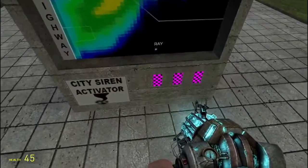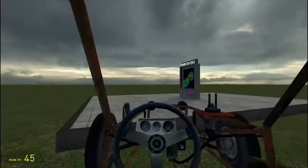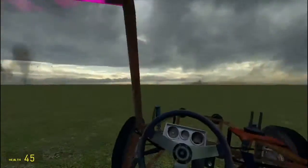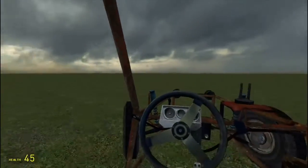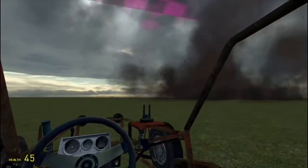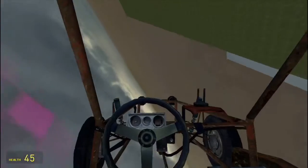So this is an EF1 tornado now. I don't have all the textures downloaded yet, so hold on. There it is. There are some missing textures up there. There it goes — it's moving away. I don't have any buildings, so I can't show you the destruction, but as you can see it just makes your car go flying.